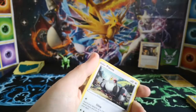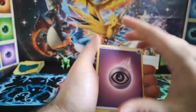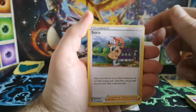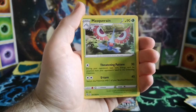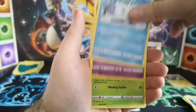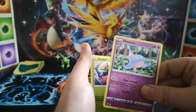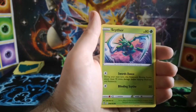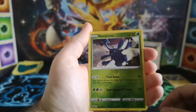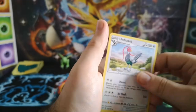Good card. Psychic energy, full heal, Sonia, Mascarin, Pidove, Darumaka, Hatenna, Scyther for a bit of good luck, Nosepass, Heracross, and an Unfezant for the regular rare.